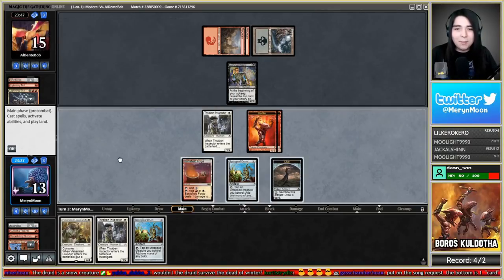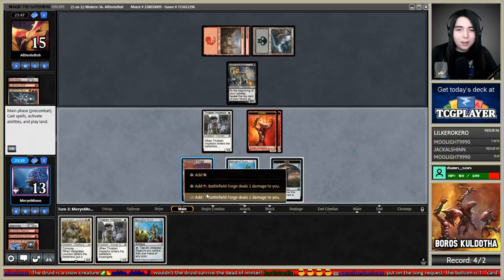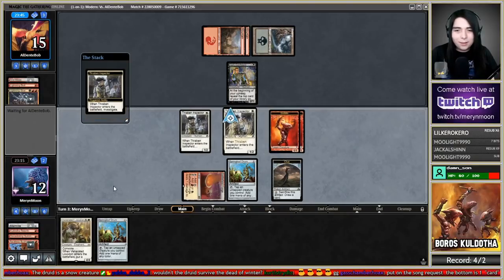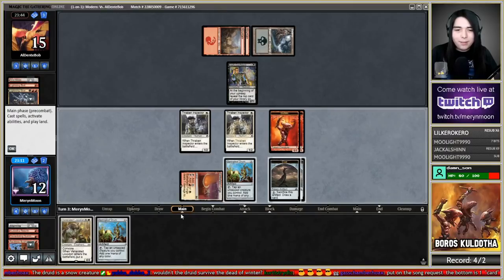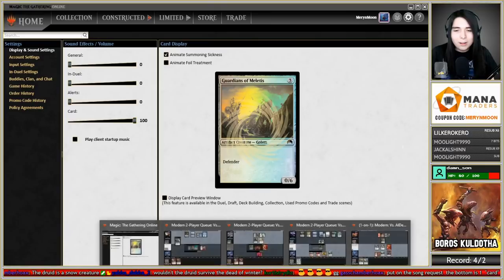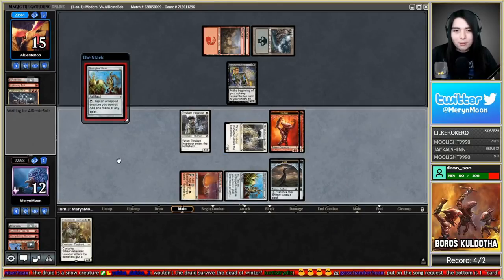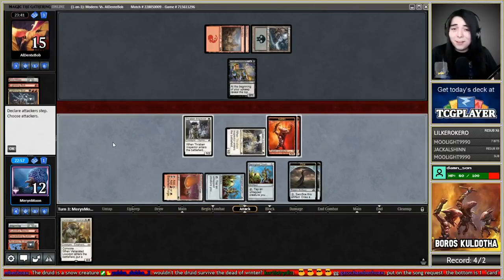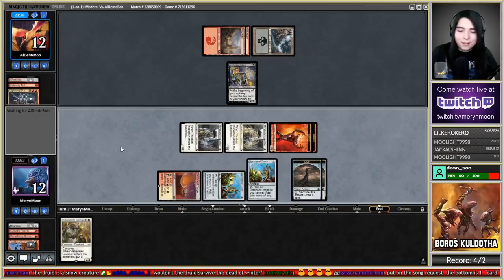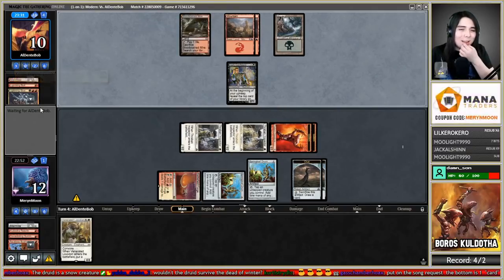This is my main phase. Going with Thraben Inspector. They get a Kroxa off Dark Confidant — please don't make me discard my Venerated Loxodon.